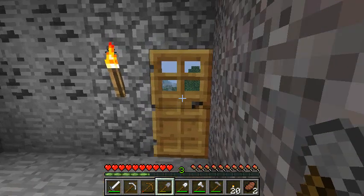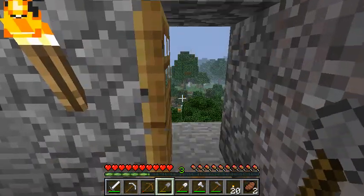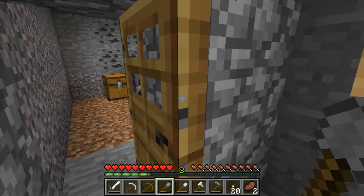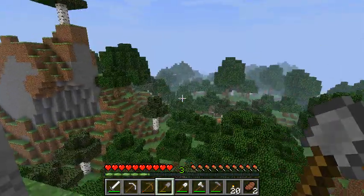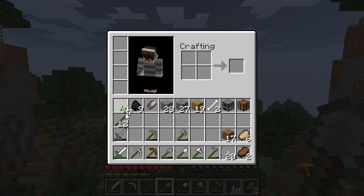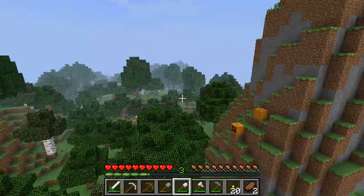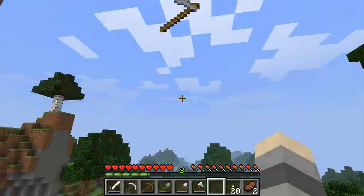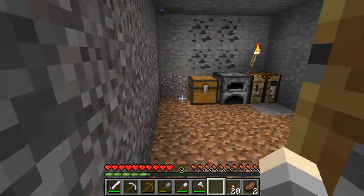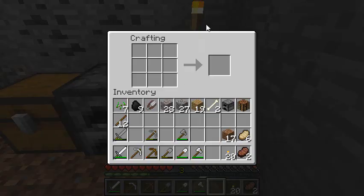Hey guys, welcome to 'How to Make It in Minecraft' episode 4, my Minecraft tutorial series. This is Charlie Spencer 99. I've prepared a little bit for this episode — I've gathered some seeds and gotten a stone hoe — but I dropped it, so I'm going to show you guys how to make one.